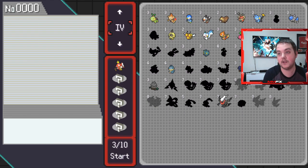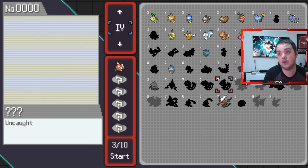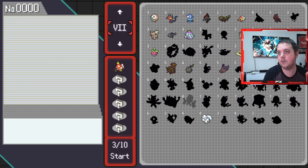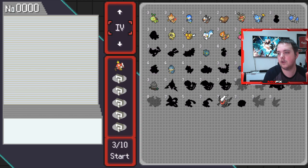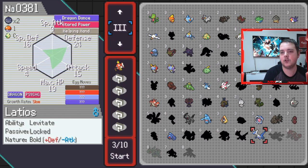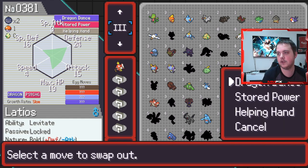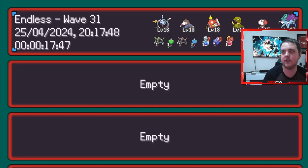We can take Latios - we did actually hatch a Darkrai which has pretty decent IVs so we could always take that. But I'm thinking we do something a bit different. Actually, let's go with Latios - Sweetcoon we already know has a good moveset. Let's add them to the party. As you can see, we have been using Sweetcoon already and it's an endless run, so I'll show you that one later.